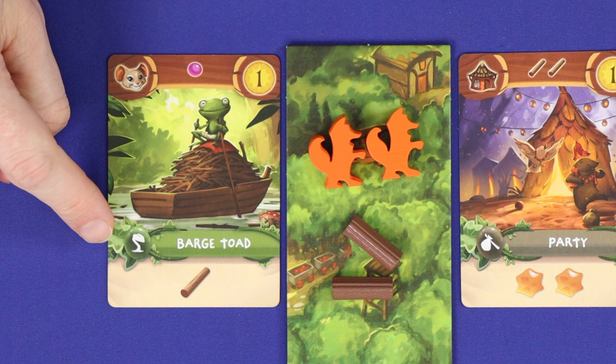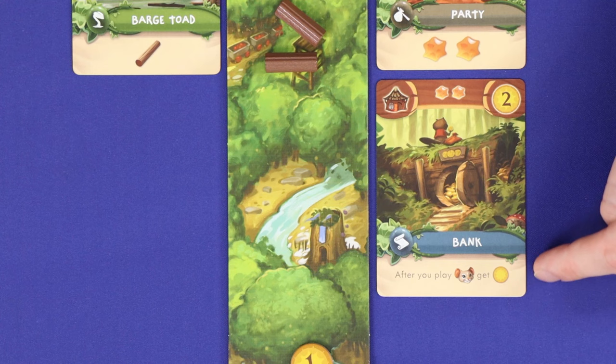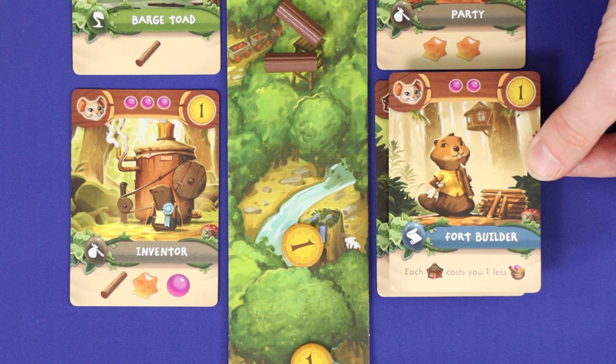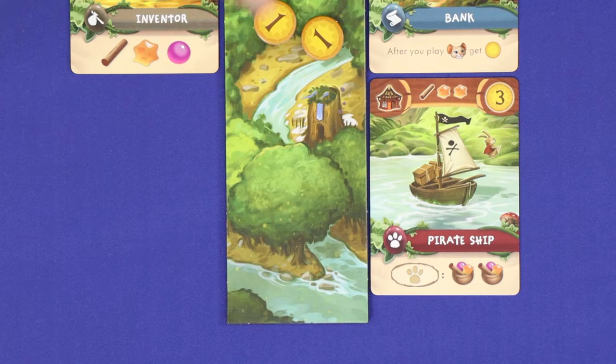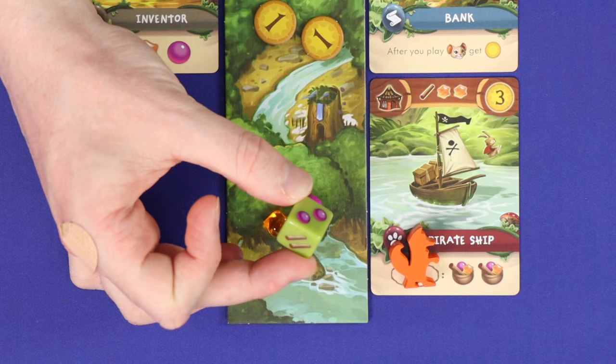If you get a green card early in the game, it could produce its resources up to four times. Blue cards have no immediate effect when played. Instead, they'll give you an ongoing passive ability — for example, every subsequent critter card that you play allows you to gain one point. Other blue cards may reduce the cost to play future cards. Red cards grant you a new personal single-paw action space which you can use to accommodate a friend on a future turn. You'll make this placement instead of placing your friend on the main board, and these are usually as strong as a resource die action.